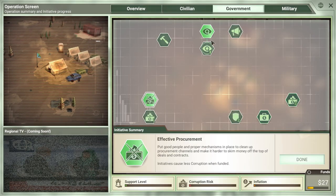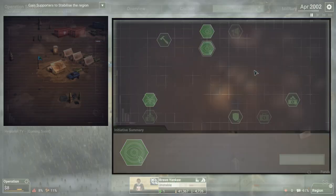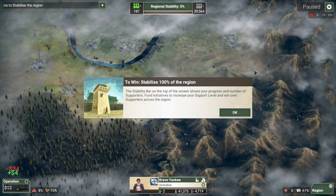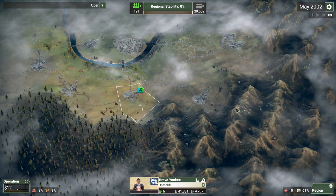Let's go for our standard opening with the District Representatives, Effective Procurements, Services Discussions, School Regeneration, Literacy Drive, and Regional Census. Then we sit back and generate a little bit more money before we continue. Turning a blind eye to corruption gets us extra money, but our support level is more vulnerable to corruption than before — a very fine line.